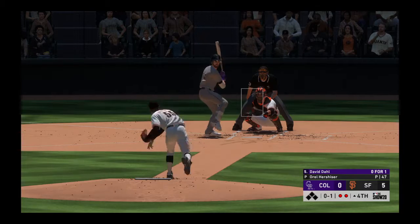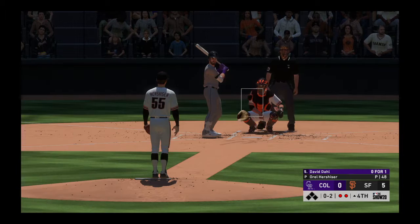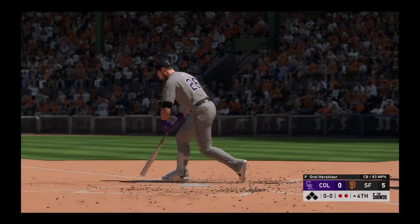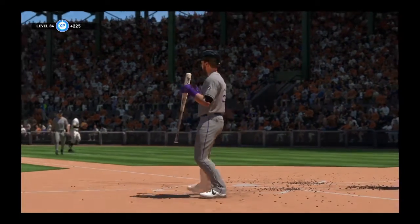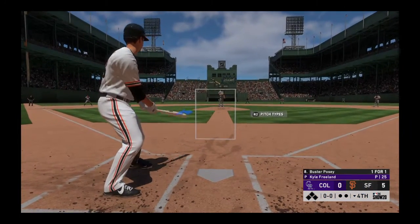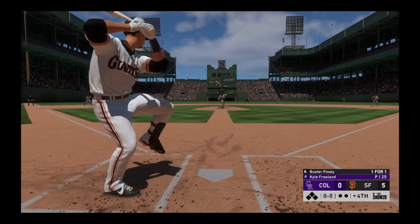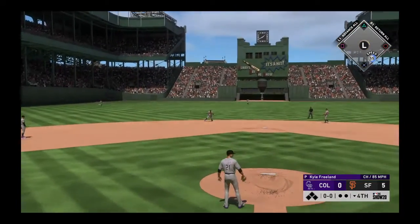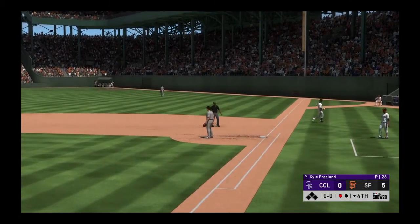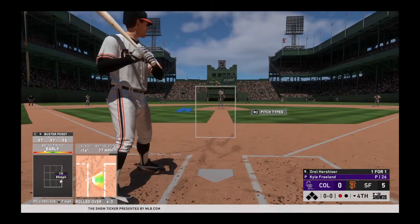David Dahl goes down for the tenth strikeout. Ready to go for the last half of the inning, and that will bring in the veteran catcher Buster Posey. That last one wasn't exactly a tape-measure shot, but listen — a home run is a home run. A lot of pitchers call that a wall scraper, but it counts nonetheless. The pitcher, number 55, ready for another chance.